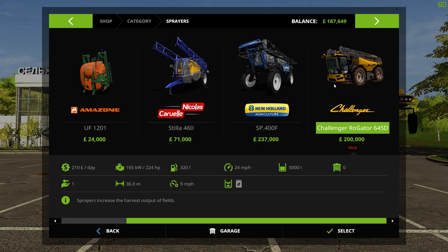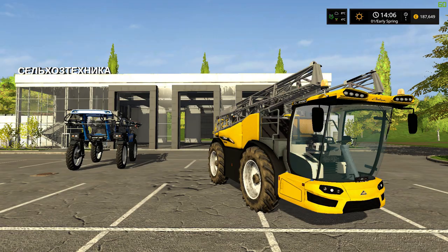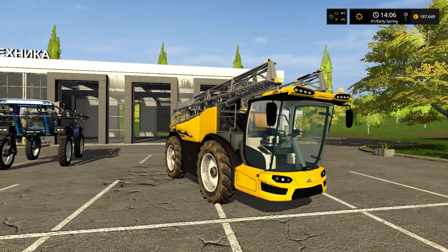It is quite similar to the in-game New Holland self-propelled fertiliser, although this mod is a lot more expensive — adding 37,000 pounds to the buying price and a much higher maintenance cost of 790 pounds per day. The New Holland has higher horsepower at 400, but a slower working speed of 7 miles per hour versus 9 miles per hour for the Challenger. So the Challenger is the cheaper option and may get the job done quicker, especially on larger fields.